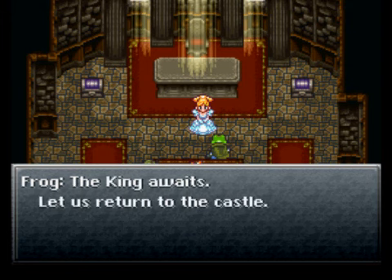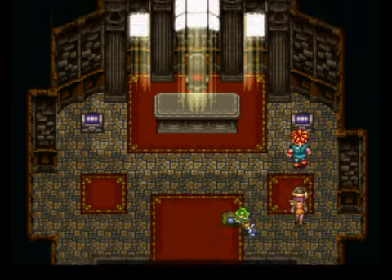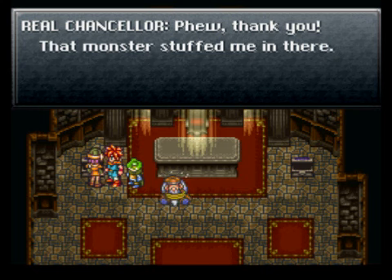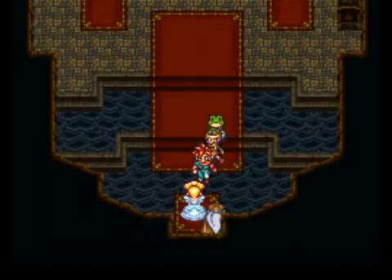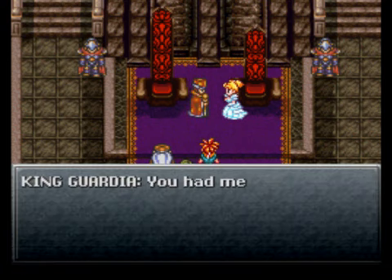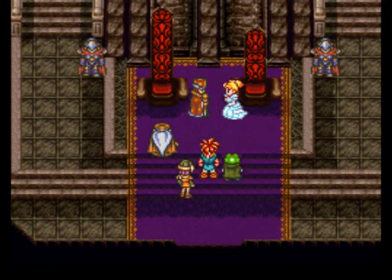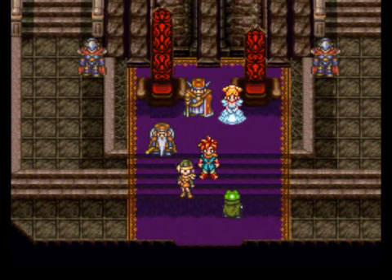Thank you, Frog, for rescuing me. So that was her frog all along — you were the one who let her get captured! Well, there's nothing he could have done about it, I guess. Let's open this for a Mid-Ether, and this for a Chancellor — another one! That's the real Chancellor; it's not another Yakra. Shouldn't you be asking how are you doing, Queen Lean? We have to create a criminal justice system. What — they didn't have a criminal justice system? What was the jail for, then? I love Frog's theme, it's so cool. I love all the music in this game — it has a lot of great tracks. You haven't heard the half of it yet.